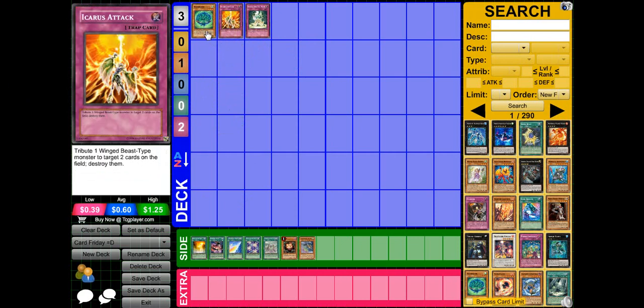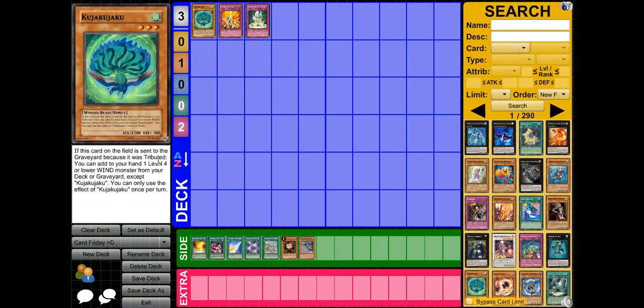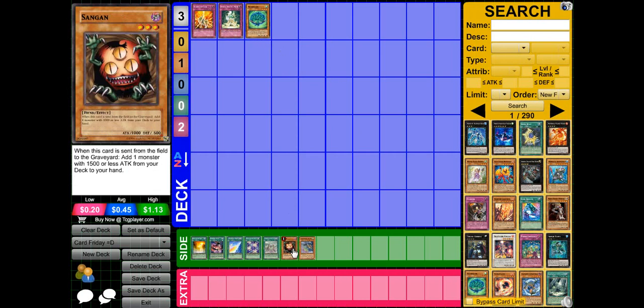Whether or not this card is worth running, me personally, I don't know. Honestly, I just feel like wind monsters don't really need much searching. Because you essentially have to have two cards in your hand to use this monster's effect. If you only have this card in your hand, it's kind of dead. Tour Guide Sangan makes it a much better option.